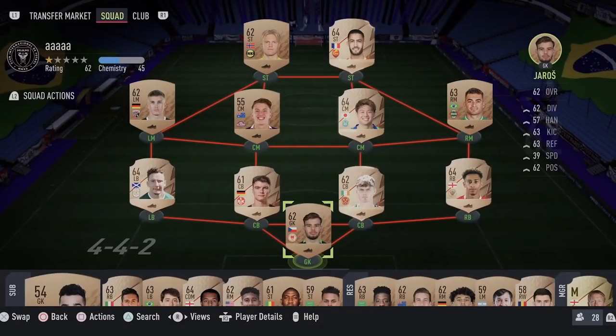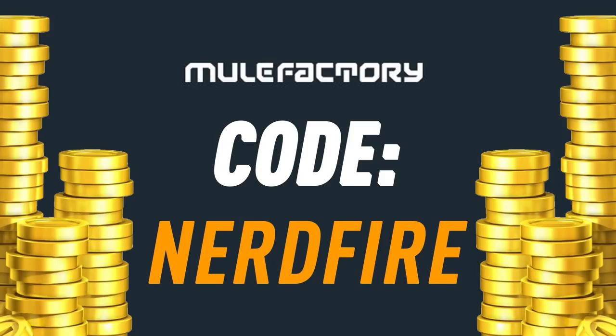If you want to kick-start your FIFA 22 team, head over to movefactory.com for the cheapest, most safe and reliable coins, and use the code NerdFire at the checkout for five percent off your order.